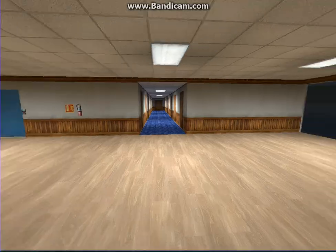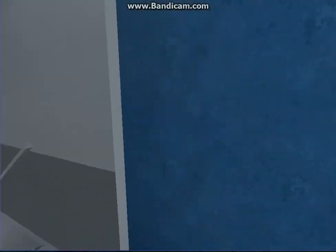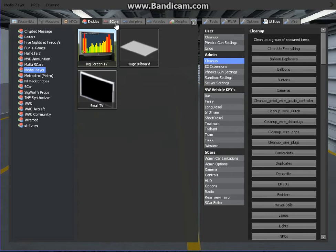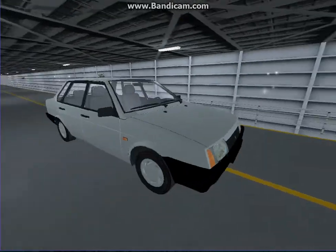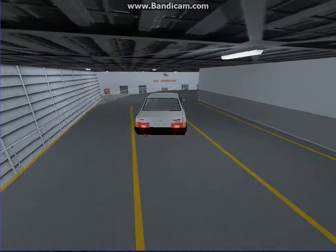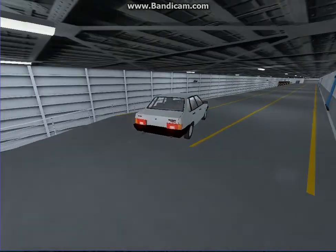Deck 5 — there are like 9 decks, I think. This ship is about as big as the Titanic; there's no way we could cover it in just one episode. This is where you store your cars — you have your car and then it'd be stored in here. This isn't actually a cruise ship, this is a ferry, but it's a very large ferry that travels a very large distance.